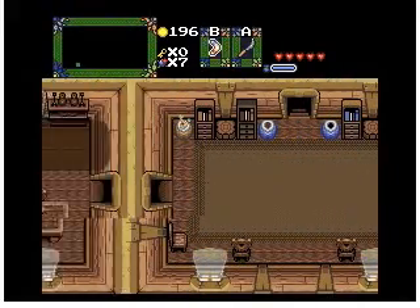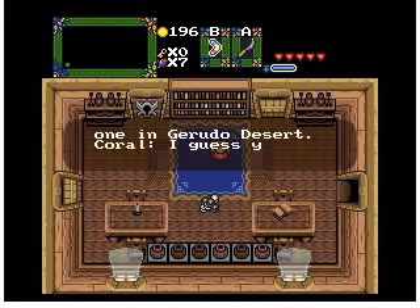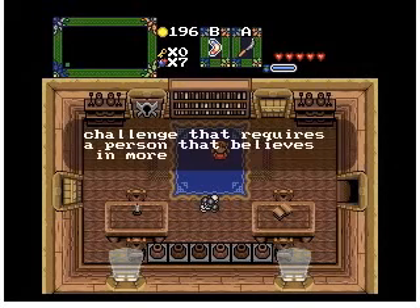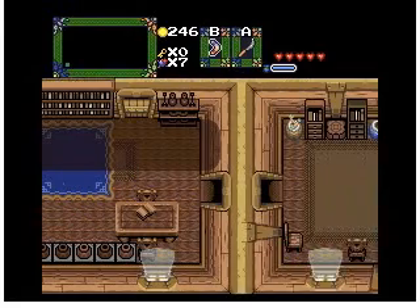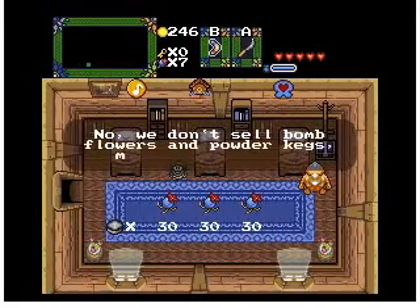And there's more enemies in houses. Hooray, we get more money! And she disappeared on us. Maybe she left, or maybe that opened something somewhere else.